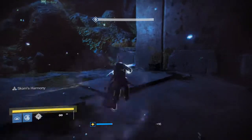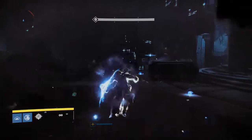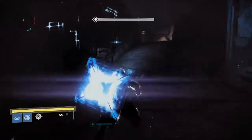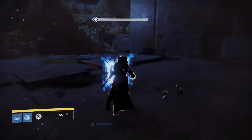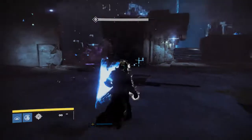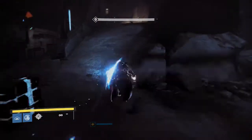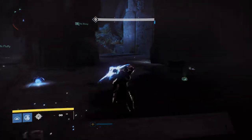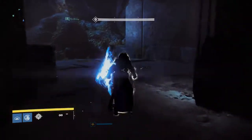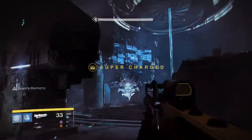Basically what you have to do is press the bumper and the jump button at the same time. This will make you glide and pretty much Titan skate across the ground as a warlock. This is very helpful in the Vault of Glass when you're doing the Templar challenge and have to prevent him from teleporting. As you can see my character is flying across the ground very quickly. You have to get the timing just right — simultaneously jump and slash at the same time with the shield in order to fly forward.